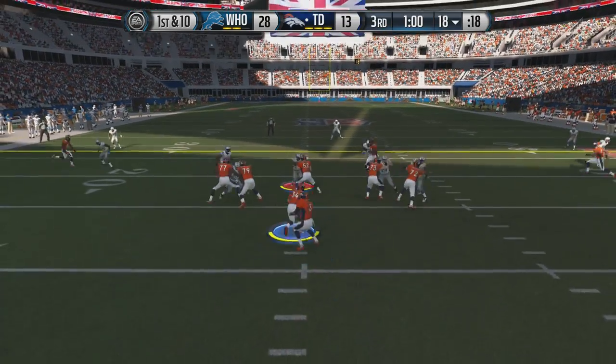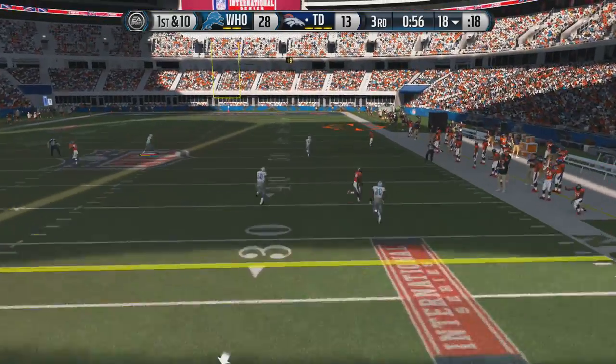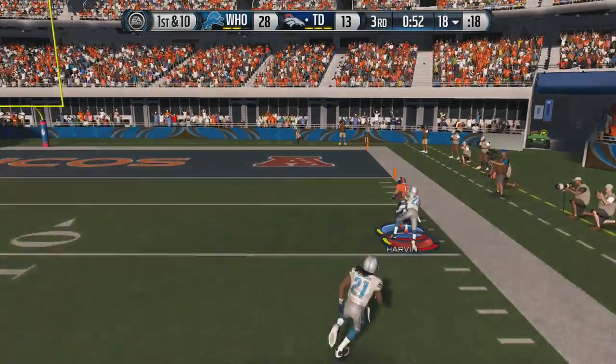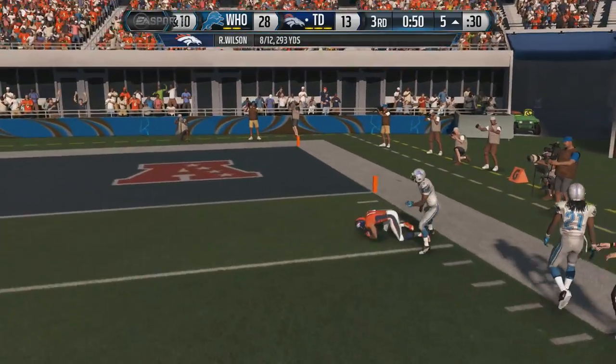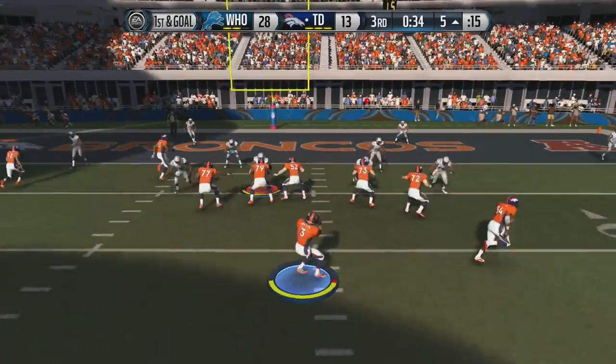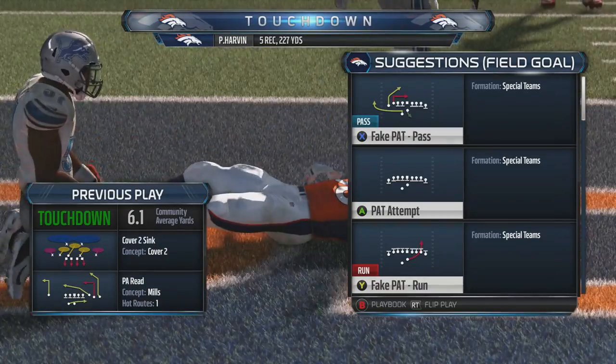We got to get something quick here. Rolling out to the right with Russell Wilson — we have a man deep. Once again that is Percy Harvin, and this guy is just getting behind my opponent's secondary and wrecking havoc. Russell Wilson 8 for 12 for almost 300 yards. And that is Bennett in for the touchdown.